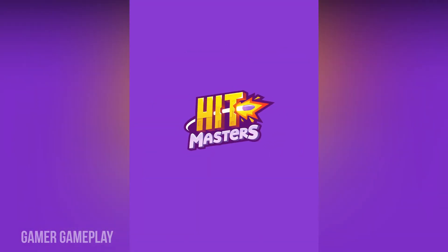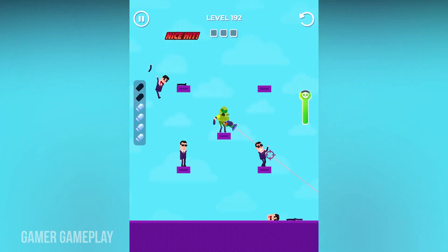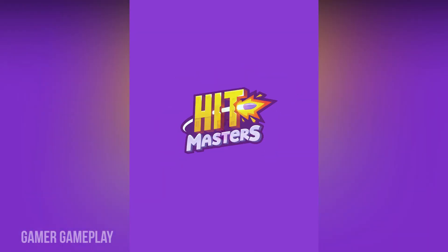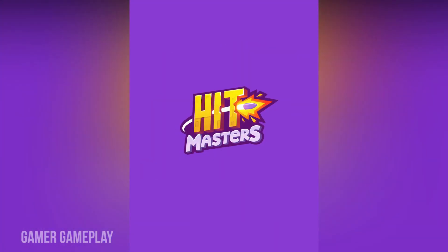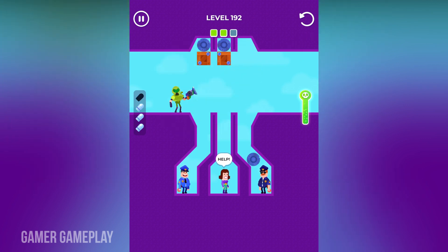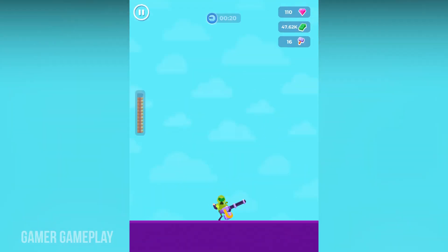Level 191 is completed. So we are moving into level 192. The first phase of 192 is completed, and the second phase is also completed. Now in the third phase — level 192 is completed.